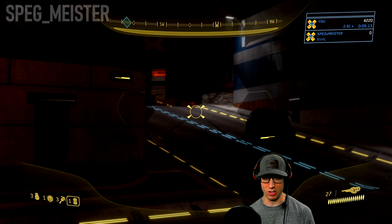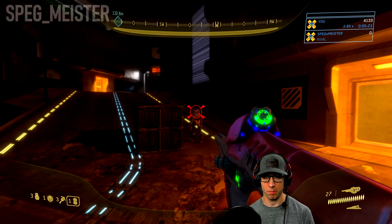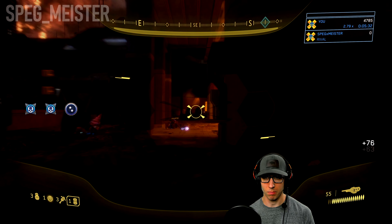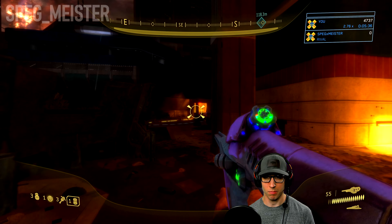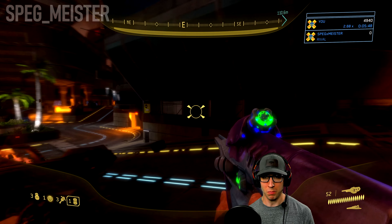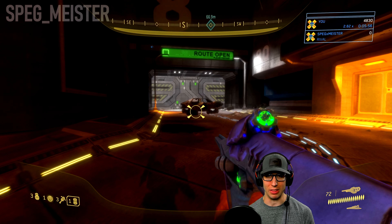So with him down and assuming there aren't any random patrols, I'll move up and deal with the enemies over here. Take care of those two grunts and then kill the second marksman that is across the way. I'll pull up the map — there are no more enemies in the area. Sometimes there is a chance I would see a random patrol spawn somewhere behind me, but that didn't happen this time.